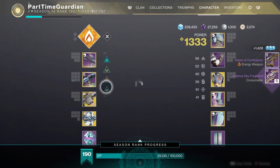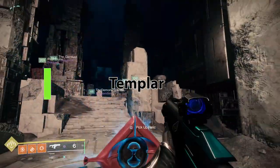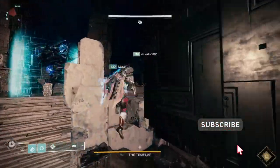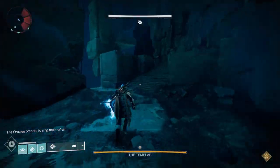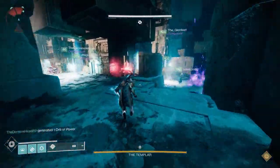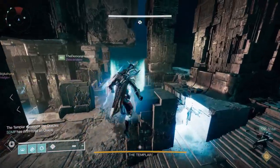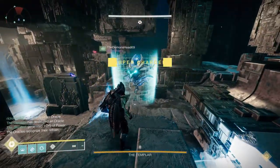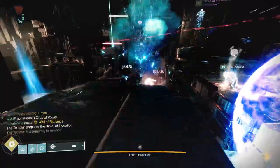It's important to understand this Oracle concept because it will come back later in the raid. The Templar is a really simple encounter, but DPS can be something people struggle with. You're going to have three Oracles show up — pick a couple of people, one on left and one on right, to shoot those Oracles. There's going to be adds, and a relic that shows up in the middle. The relic runner should be your most mobile person. When killing adds at the very beginning, leave some up because the relic holder needs to kill adds to build up the relic's Super.